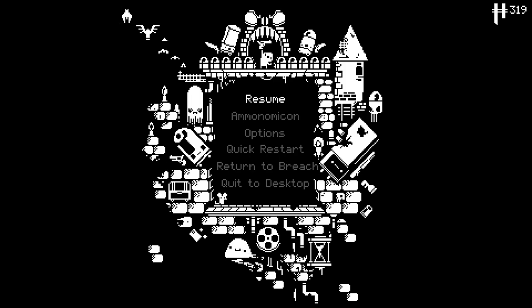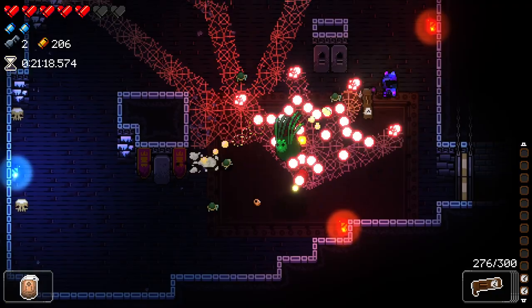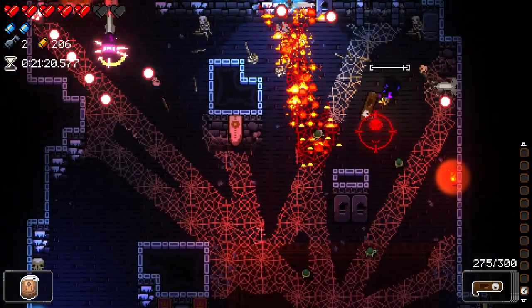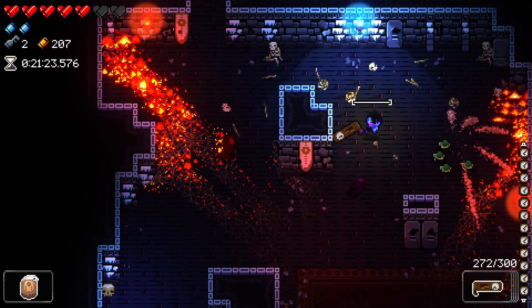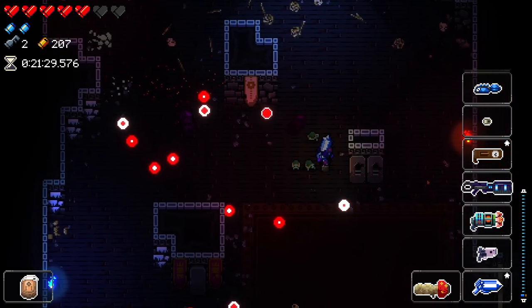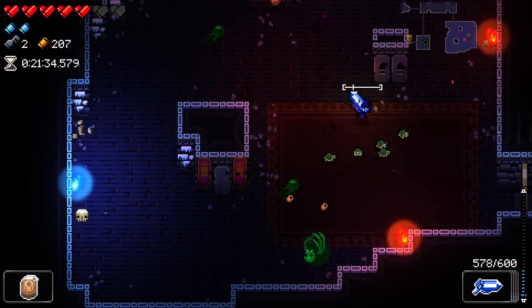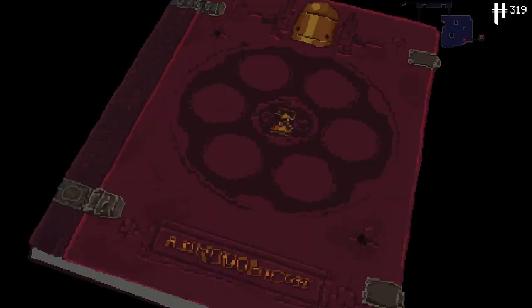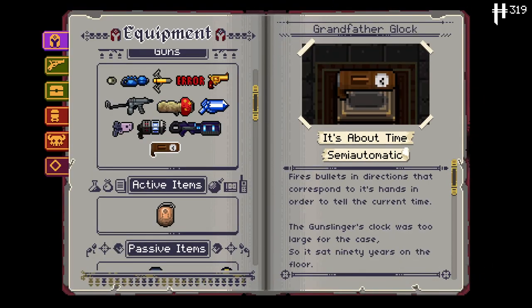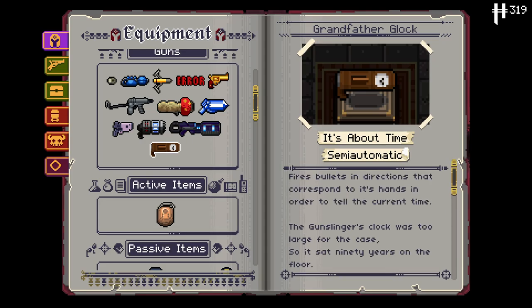At least it looks to be. It's currently 8:40 right now. I thought it did. That's really dumb, but I love it. I wonder what the description says. Let's take a look — fires bolts in the direction that corresponds to its hands in order to tell the current time. Yep. That's pretty cool — it's stupid, but it's cool.